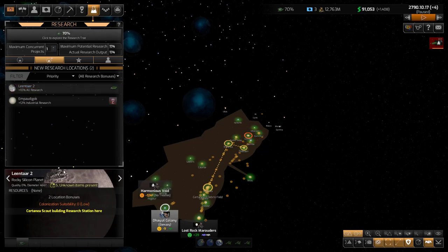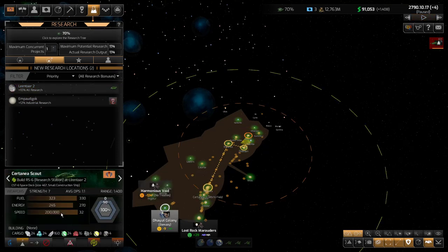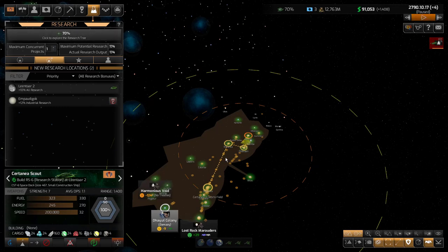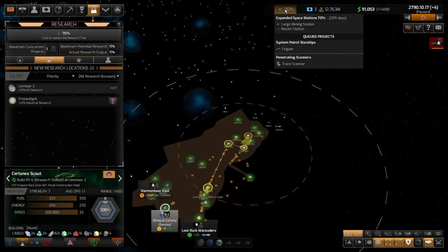I'm going to go to this construction ship here and switch him from manual to auto-build research stations. So in theory, when he's done with this he'll probably retrofit, then go to this new place at Ubas and build that research center. That will be great — I'll have 30 more from each of these, putting me into the 250s maybe. And hopefully that's enough to get me quickly into decent weapons for my frigates so I can defeat the pirates.